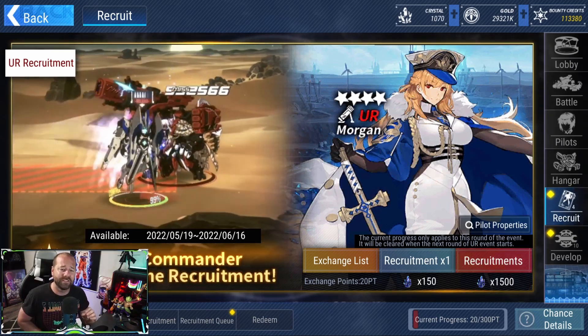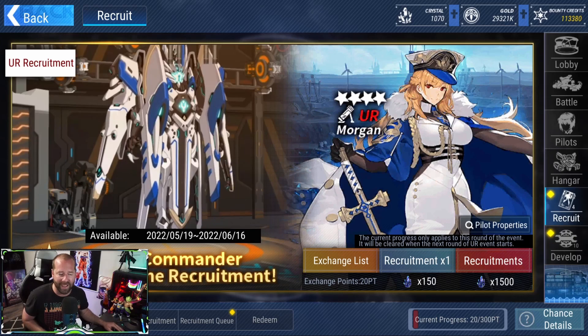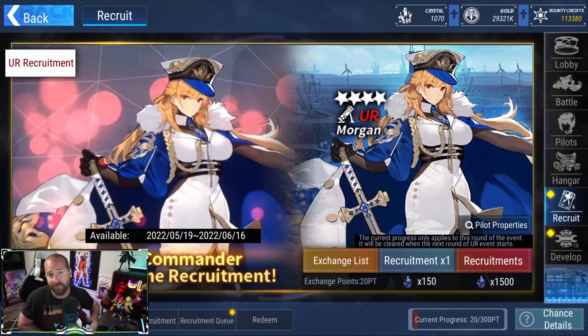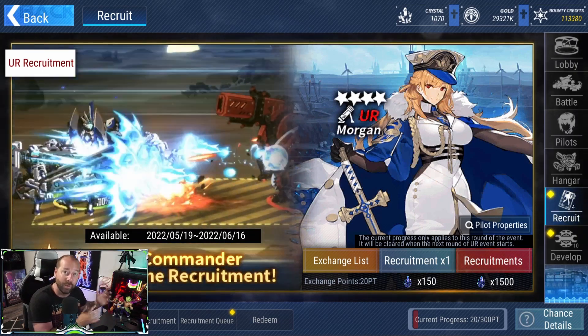That's pretty much what you need to know about summoning for Morgan or any natural UR in global right now. You need a minimum of 45,000 crystals to get the unit and her custom mech — even if you pull her early you still need to spend that full amount for the custom mech. As for my thoughts on Morgan's power — it's absolutely ridiculous. The power creep she introduces is astronomical. Surround her with a few Arita units and she'll do around a million damage per regular hit. Even at talent level 3 with SSR equipment around 150k battle power, she's already cranking out up to 700,000 damage per hit.